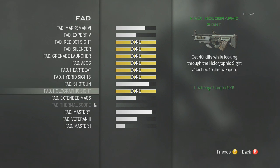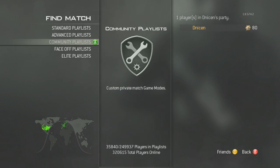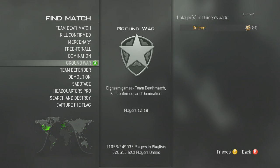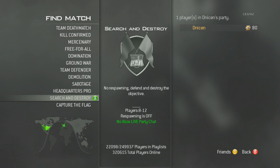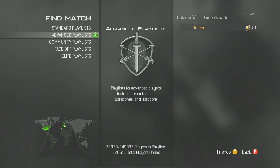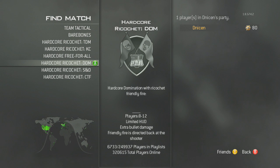For the shotgun challenge I'd suggest playing hardcore domination or something like that. For standard playlists, kill confirmed, domination, or ground war are great, and headquarters pro gets you the most kills. For the advanced hardcore playlist, hardcore kill confirmed or hardcore domination are great — especially if you're using the shotgun or the noob tube, since you probably don't like using it but it's the fastest way to rank those up.